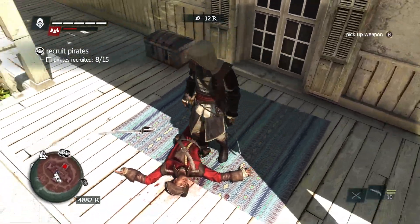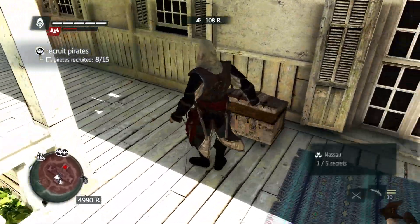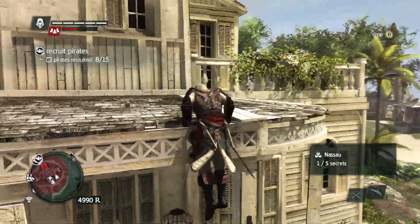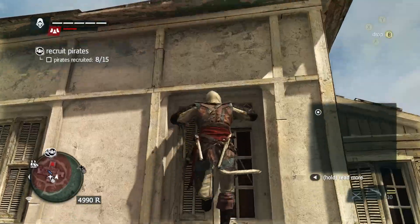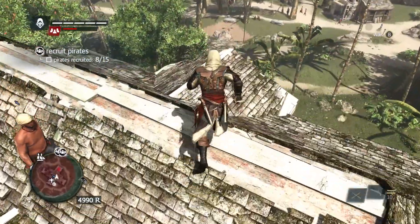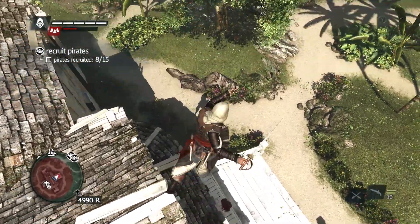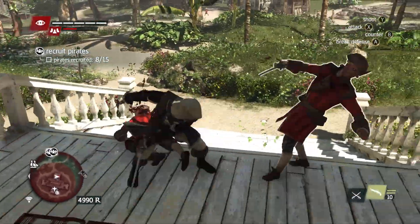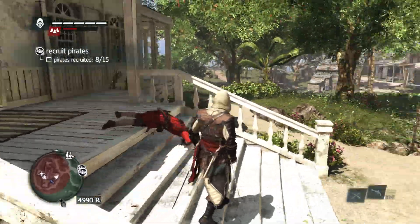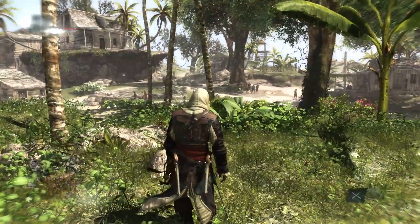This guy — grab this chest. There we go. So we got this viewpoint unlocked now. We can head to this one here and get these guys.